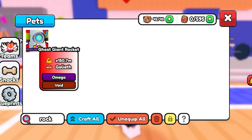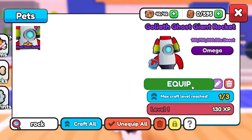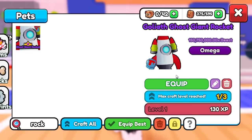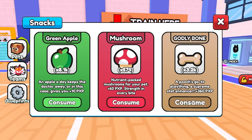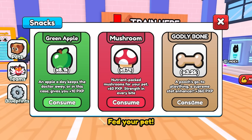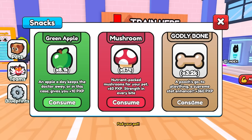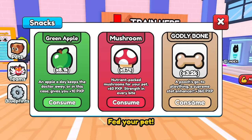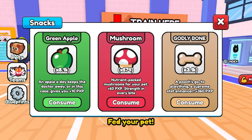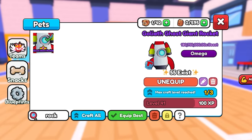I should have the rocket pet right here — here it is, and it's still level one so I gotta max this thing out. It's 150 million stats as a level one. Once you max it out it should be like over 200 million or something. I have 3.2k godly bones to work with, so let's go consume all these and see what level it gets to, just to make sure it's working — it's already at level 41.